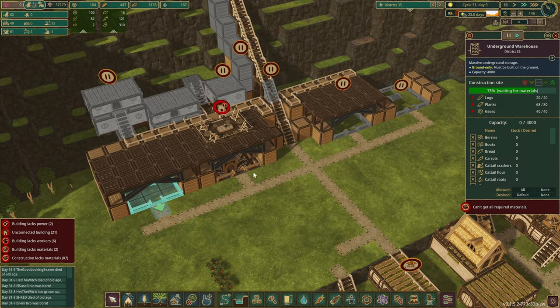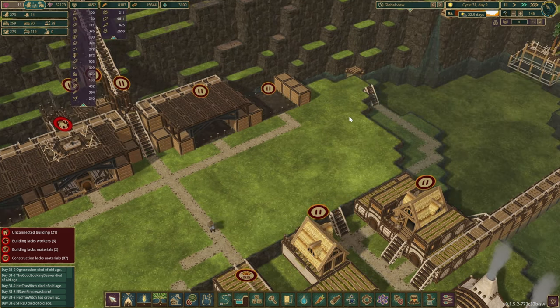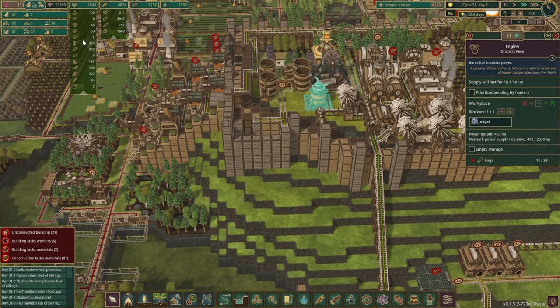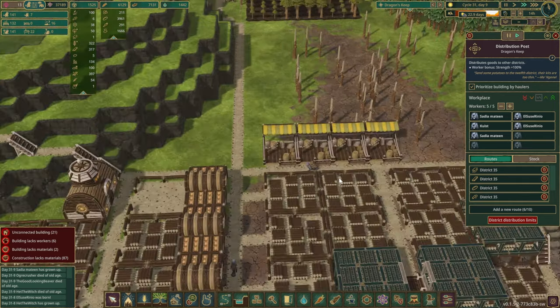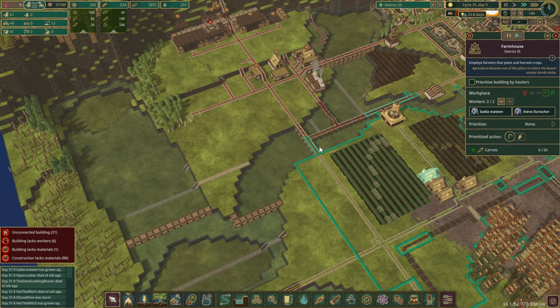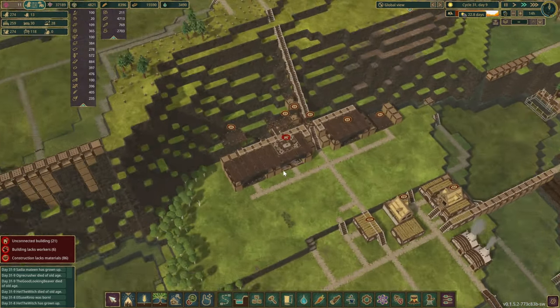Are we building anything? You're turned off — can't get all the materials. So what are we lacking? Planks. Really? I thought you had tons in this district. Oh, 342... 32. Okay, maybe we're not transferring — oh, we should be. Anyways, we'll wait for the planks, it is not a rush. And I think our food crisis is now over as well — we've got plenty in.